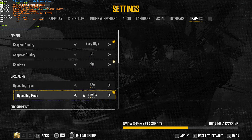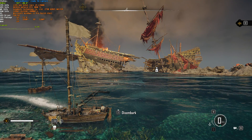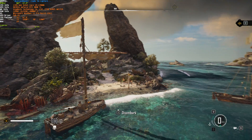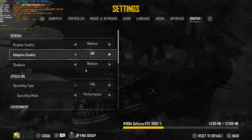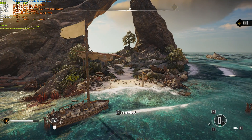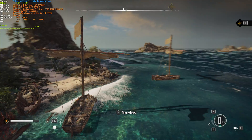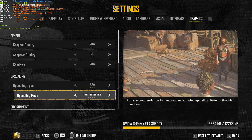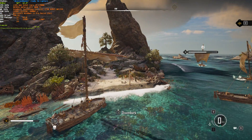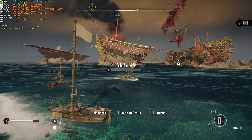Very high leaves upscaling on quality, and we go up to around 60-ish, looking over to the ships 54–55-ish. High drops us to upscaling balanced, taking us up to around 66-ish over the ships and 73-ish over land. Medium takes us to performance upscaling, now around 80–85-ish FPS over the ships and 93-ish over land — at this point most input latency is gone and it feels a lot better. Low keeps us on performance mode and drops everything else as low as possible: 96-ish FPS over ships and over land. We do lose a lot of fidelity though — the water looks different — but it's available if you need it.